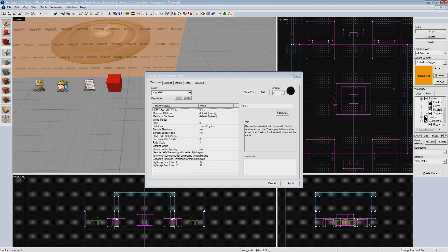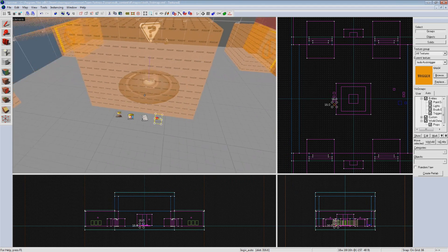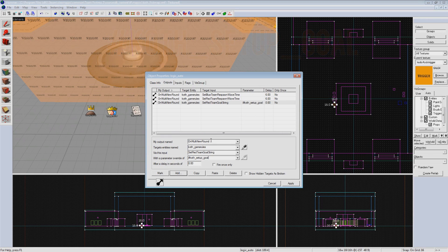Now we can set the default timer by creating a logic_auto entity that will automatically fire at the start of a new round. Create a new output on it: OnMultiNewRound targeting koth_gamerules with input SetBlueTeamRespawnWaveTime and parameter override 6. Copy and paste it and change it to SetRedTeamRespawnWaveTime — this sets the default respawn times to 6 seconds as soon as the new round loads. Last, create another output OnMultiNewRound targeting koth_gamerules with SetRedTeamGoalString, parameter override #koth_setup_goal. Copy and paste it and change it to SetBlueTeamGoalString.